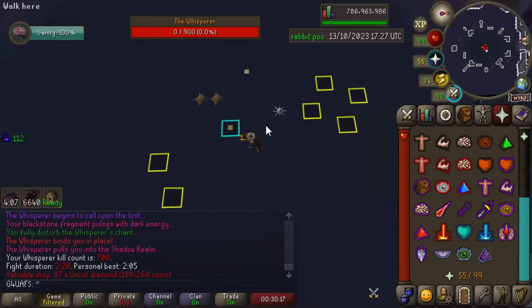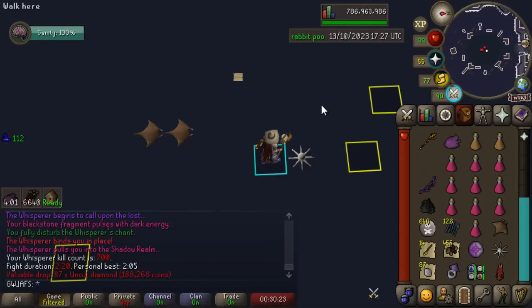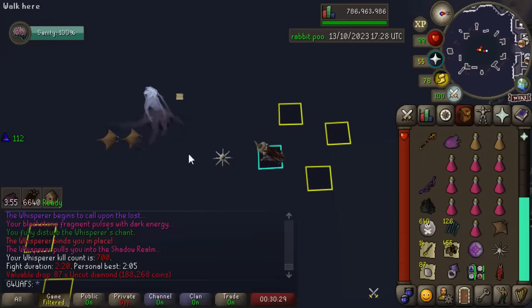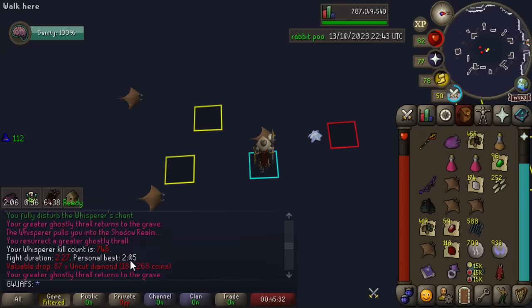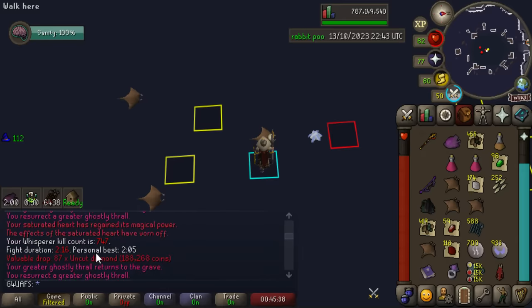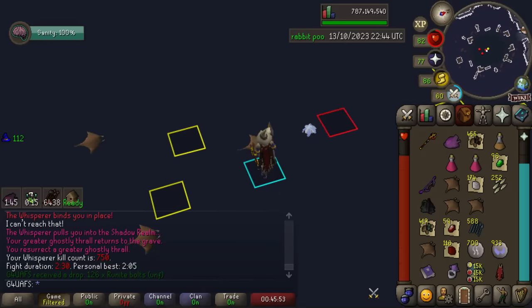700 kill count at Whisperer — no drops yet, but that's okay. I think we did get slightly spooned on our Bellator Vestige, so it's okay that we're going a little dry. 750 kills at Whisperer. I've started doing the Thrall method where you don't freeze the boss at all, which means you get to have Thralls with you. Looking at the kill times, my average kill times have gone down — I'm getting mostly under 2 minutes and 30 seconds. I really do hate this method though; it's so much more intense than the regular method.